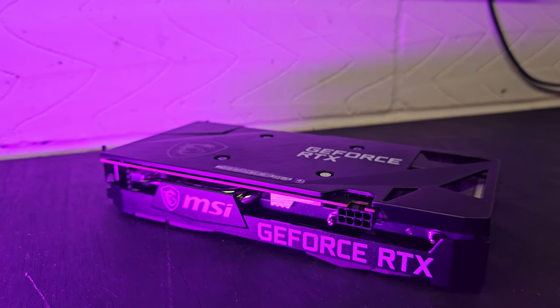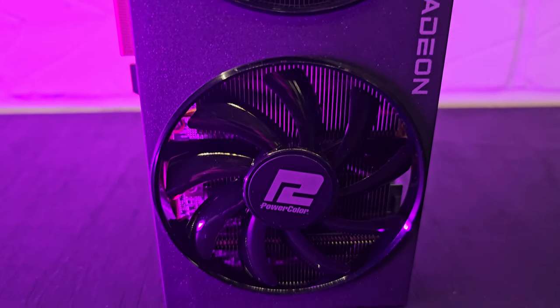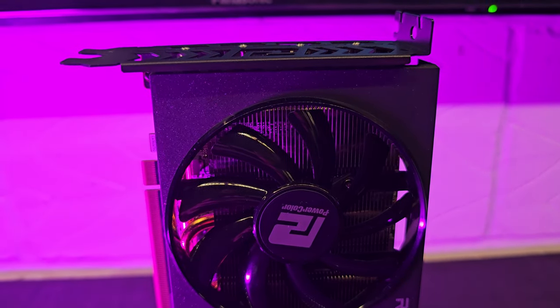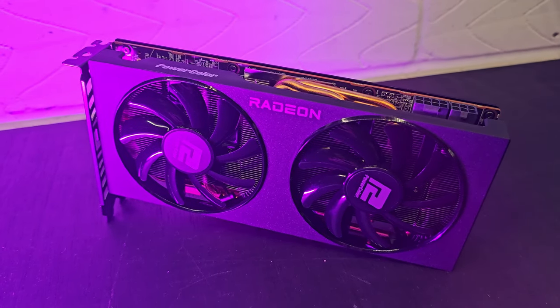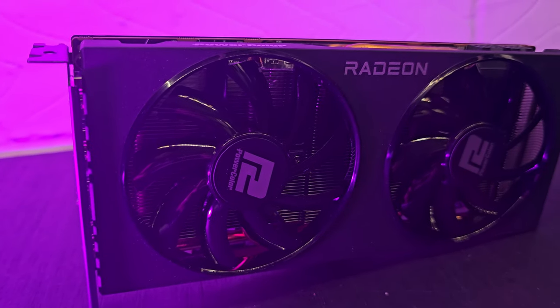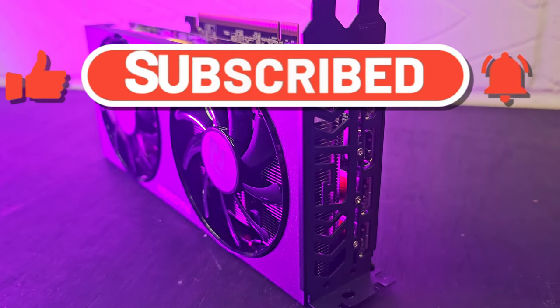Both GPUs performed really well in these tests — some games perform better on Nvidia, some on AMD. However, with FSR 3.0 just released and more games adopting that technology going forward, where I would put my money is the RX 6700 XT. Spend the extra $20 to $30 to get that GPU and I think you'll be future-proofing yourself much more than with Nvidia. Time will tell if I'm right — leave a comment below with your thoughts, and please like and subscribe.